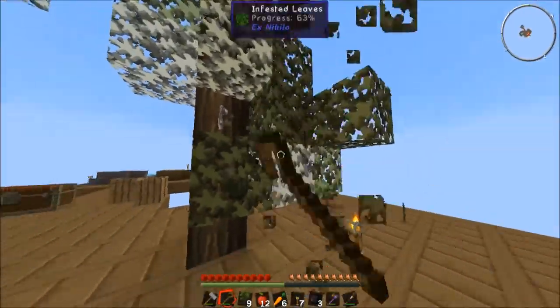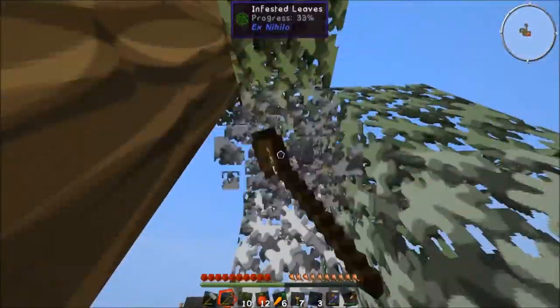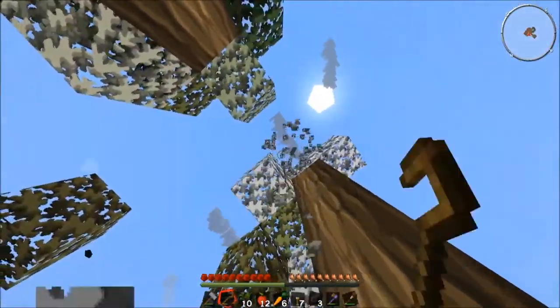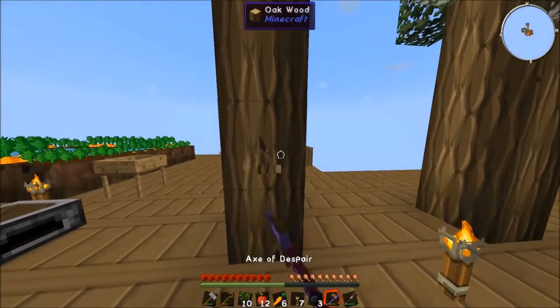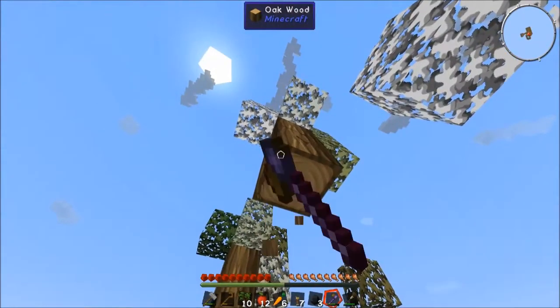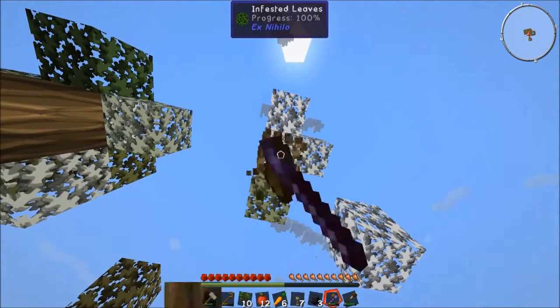If you have multiple blocks and you're building with wood, it'll automatically swap to the next stack. Or if you're mining, it'll automatically swap to a pickaxe that is in your inventory, which is very helpful. So we got that down. Let's cut these trees - this is probably going to upgrade here. Yes, we are going to get our upgrade on our axe as well. Nice, super sweet.